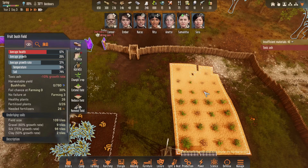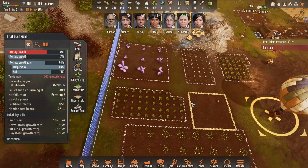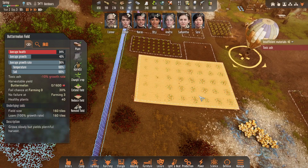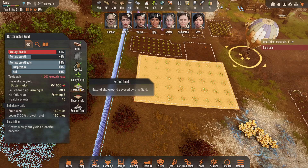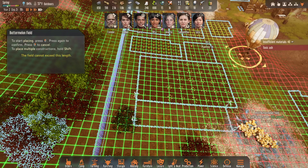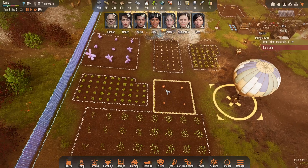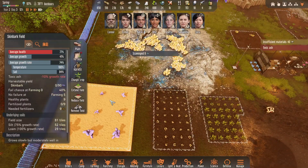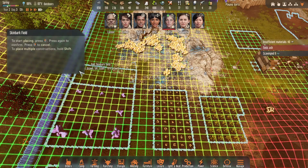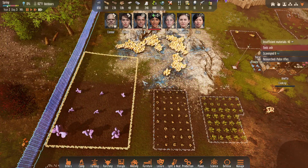What do we have here? Oh, fruit bush — these are essentially blueberries. This is buttermelons. Maybe I expand this field. I know my fields look a little weird, but they do. Maybe we expand this one also.